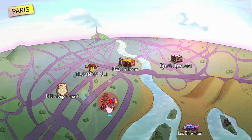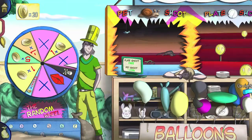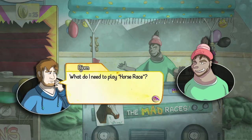Once you have enough coins, make sure you go to the funfair. Go all the way to the right and you should see this carny right here. Make sure you talk to him and then you can start either the worm race or the horse race. We are going to start with the latter, so make sure you pick that.